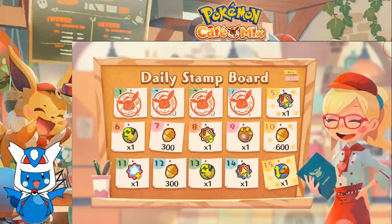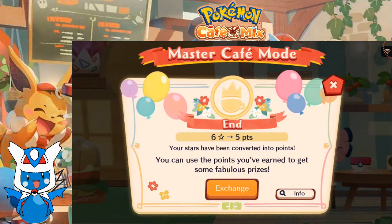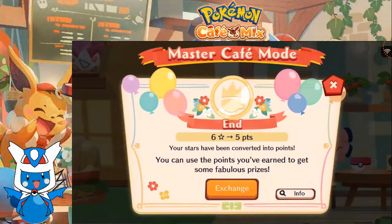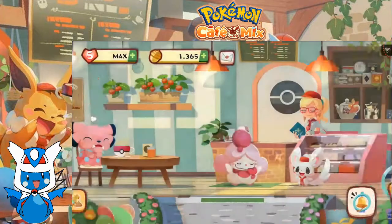We got a skill plus. Our stars have been converted into points, so we can use points we've earned to get some fabulous prizes. These are the master points we got from master mode. Nice work — we got some new orders. Let's get to work, shall we?